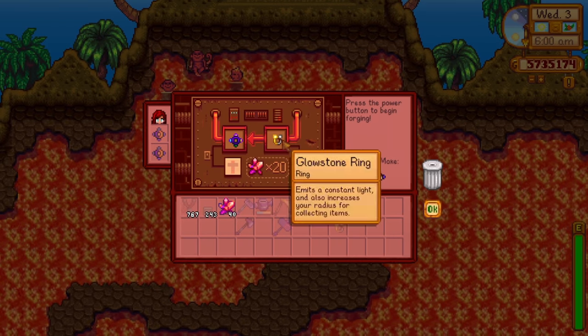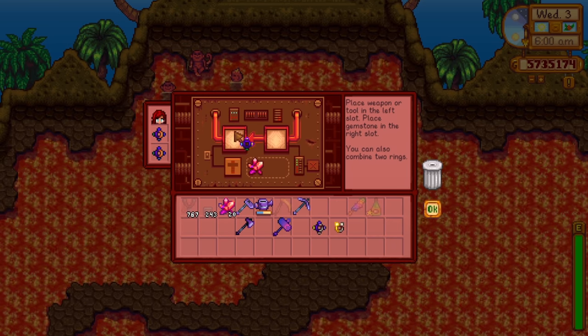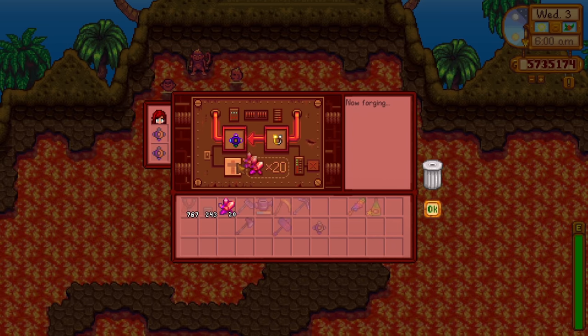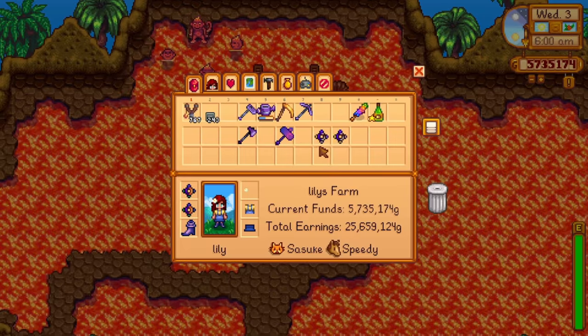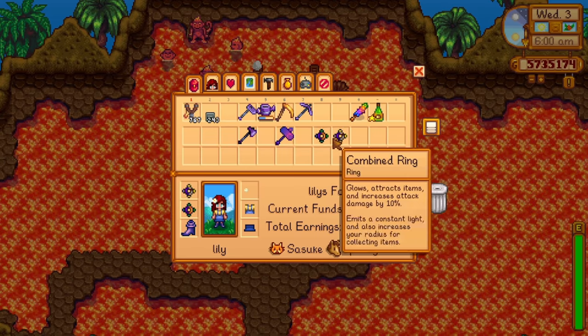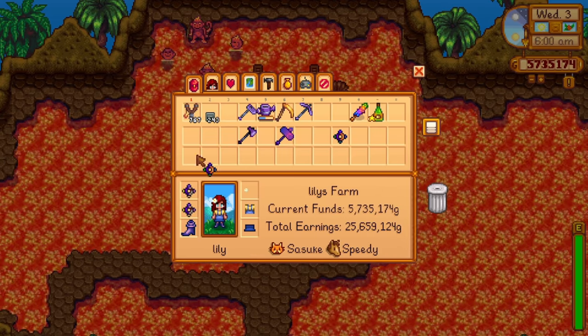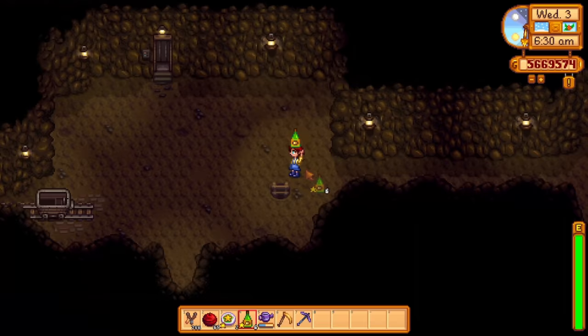Step three is a strange one. To maximize time, I decided to combine two iridium bands with two glowstone rings, because I wanted a huge magnetism effect to save as much time as possible. You will see shortly how well it worked. If you have lucky rings I would recommend using those instead, but they are not necessary.